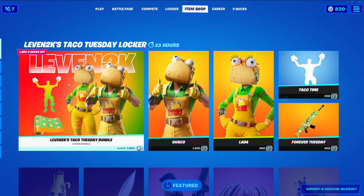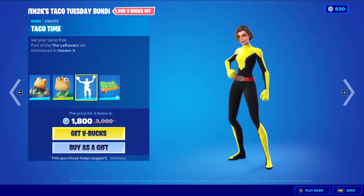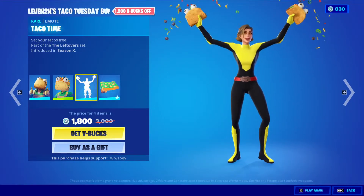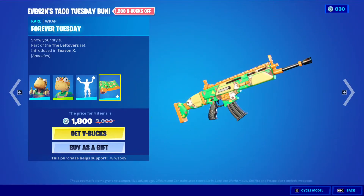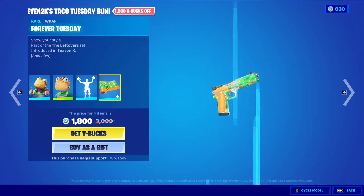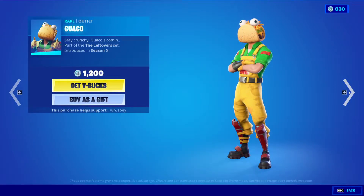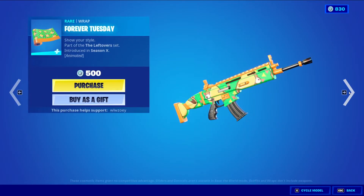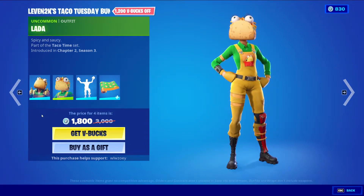112K's Taco Tuesday Locker came out on a Tuesday, technically, for me, so fair enough. We have Guaco, Lada, Taco Time — one of the rarest mounts in the game — and Forever Tuesday, which I think is one of the rarest wraps in the game. Very cool. You can get Guaco, Lada, Taco Time, and Forever Tuesday all separately, but you might as well get them as a bundle — the value's there.